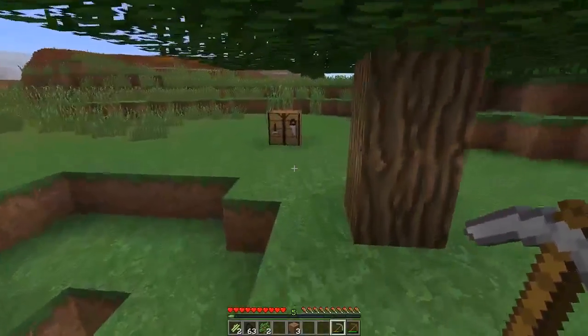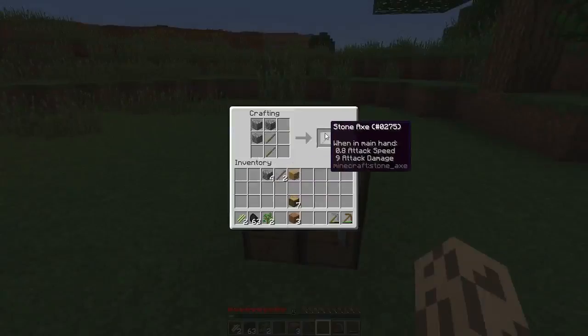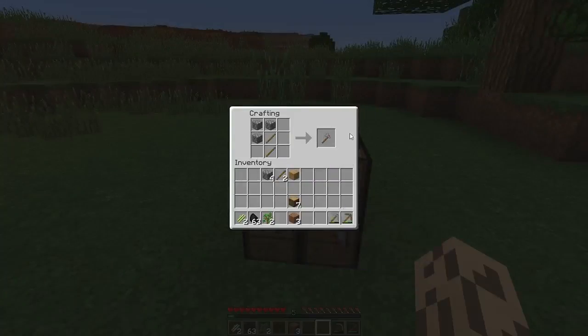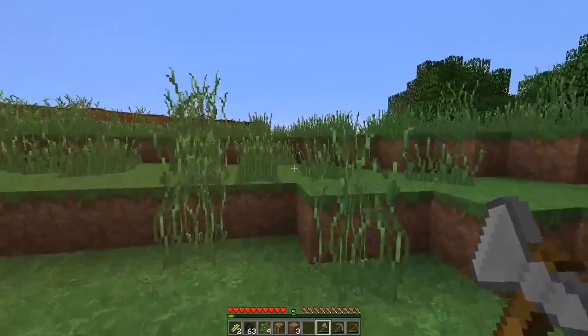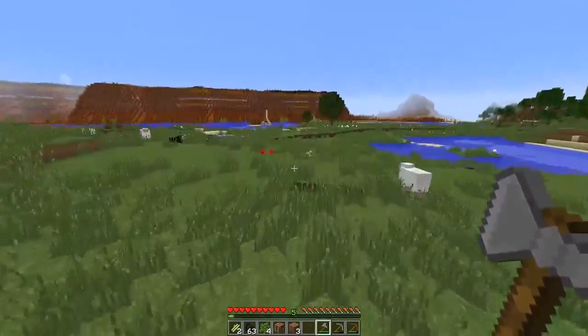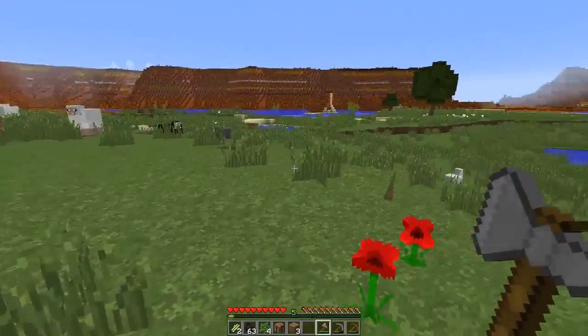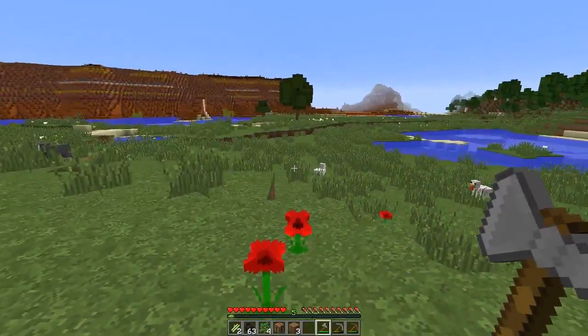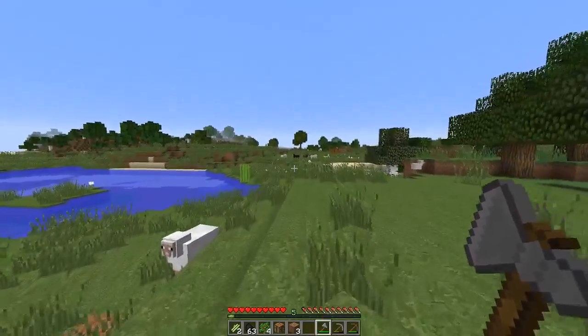I'm thinking about where we should actually put our base. An arc would be a good idea for getting rid of some of this. We've got a wide expansive area which we're going to be using for many projects such as milestone things, some terraforming practice, and some future projects. I would like to live in a forest.